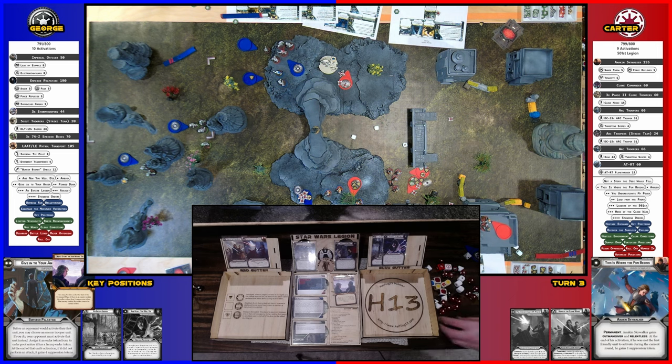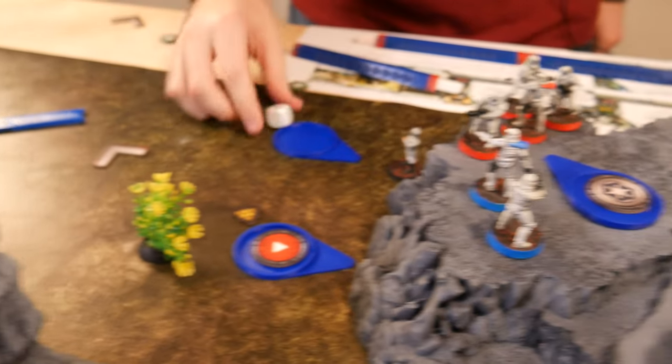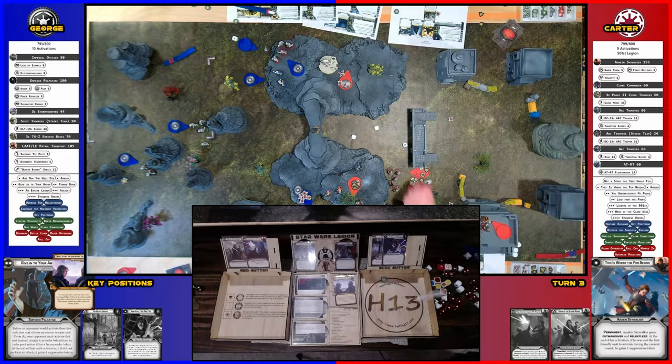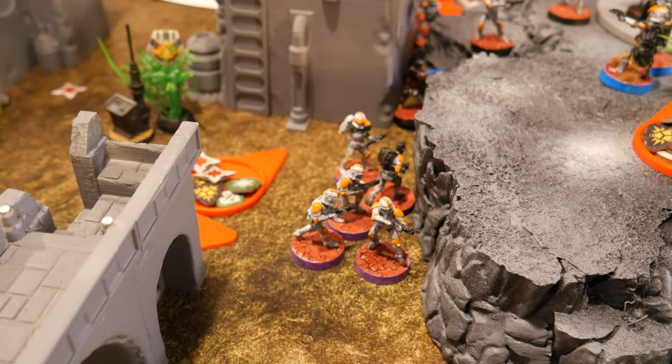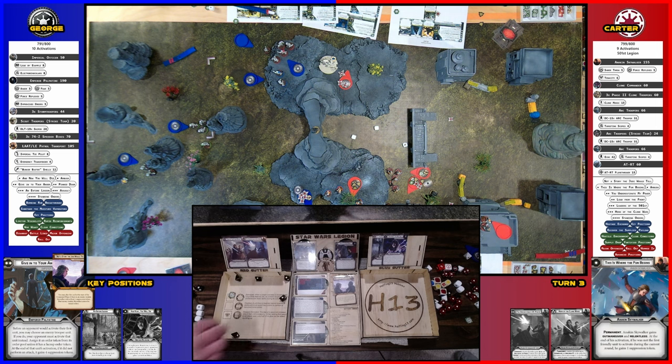His whip is getting destroyed. Do a weapon break — roll a white dice for them. Getting it off. They're going to aim and then shoot at that AT-RT — kill it. These cores are going to go, roll for suppression, get it off. They will aim and then shoot at the helicopter. Nope, re-roll. Nope. Nothing. There you go.